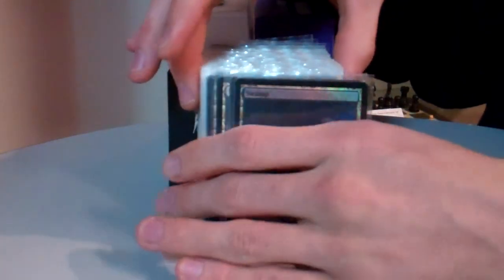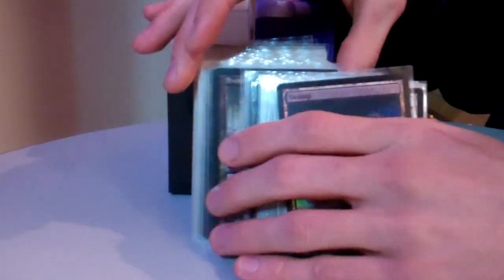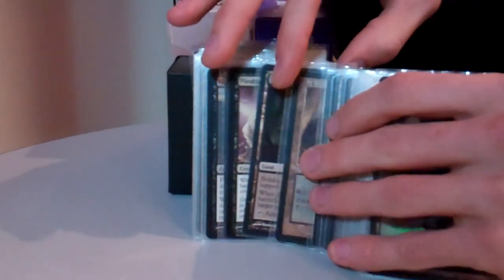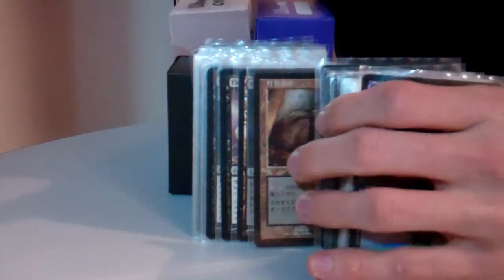Starting out with the mana base, I have a very simple mana base. It's just 35 swamps, and then at the very end I have Bojuka Bog for graveyard hate, and Cabal Coffers to ramp the mana.